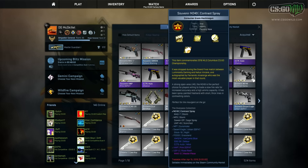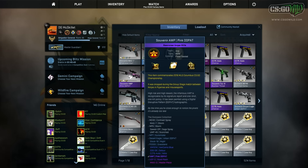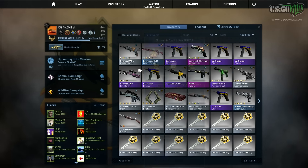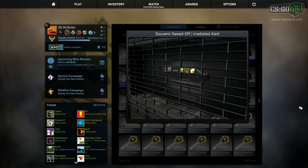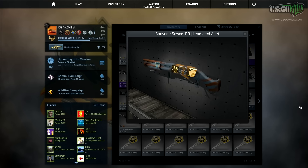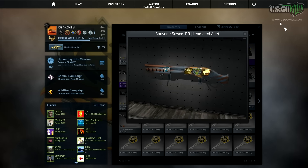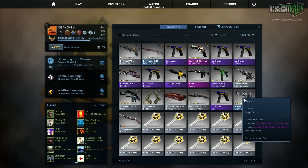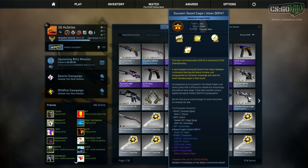I also got this skin — I showed it in my Best of MLG Columbus video. It has a Threat MVP on it, meaning it only has three stickers and does not have a signature sticker, because Threat was only a substitute and not an actual player. There were no stickers made for Threat, so on the item description it doesn't show any player that got an MVP that round. On all other souvenir skins it'll say which player got the MVP, but on this one it just says the two teams.